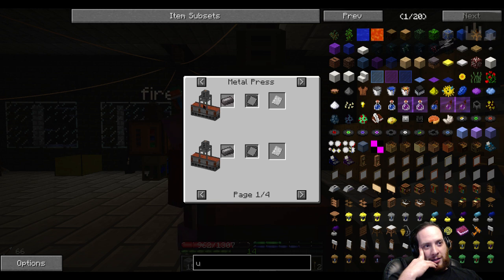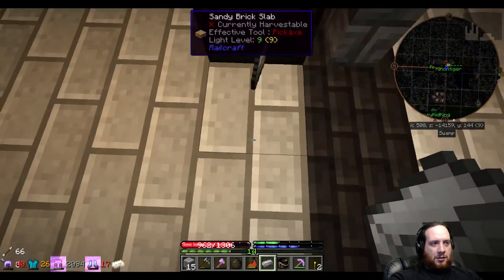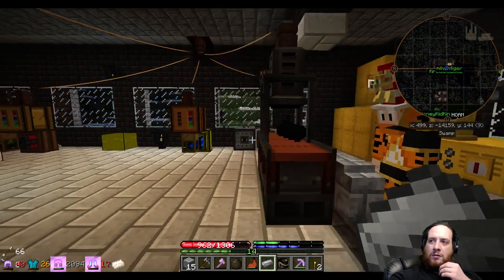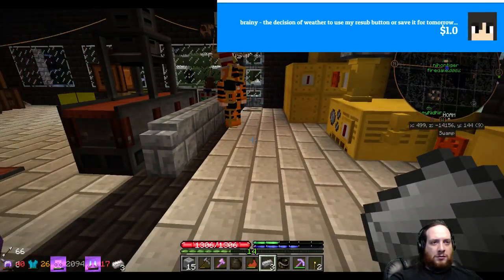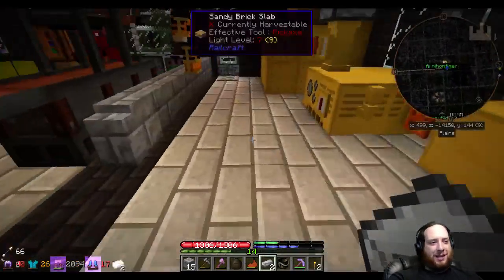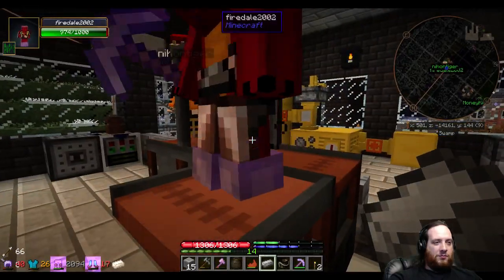Oh, there we go — thank you Brainy for the tip. So that was the issue — you needed to conveyor into it. It could probably work with a hopper, but it just works with this. Can you just put a chest on the end of this thing? Loco's saying it might pull out of a chest. It's got to conveyor into that one direction — it's got to be straight, because it's hitting the edge and stopping.